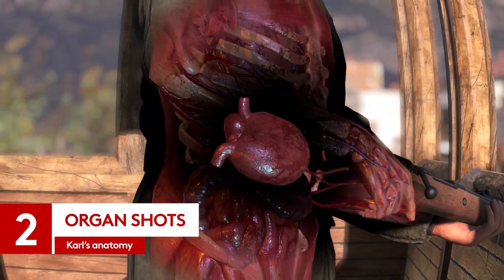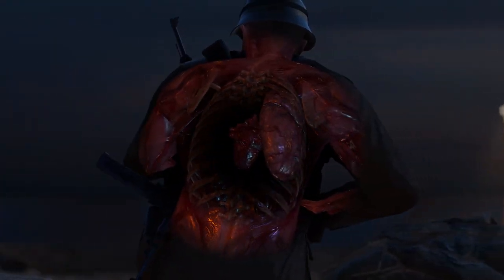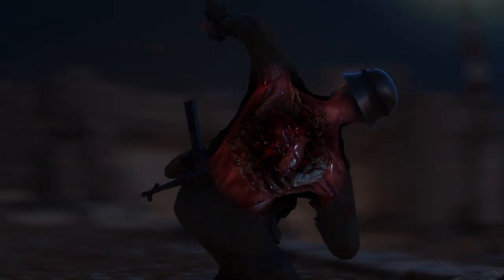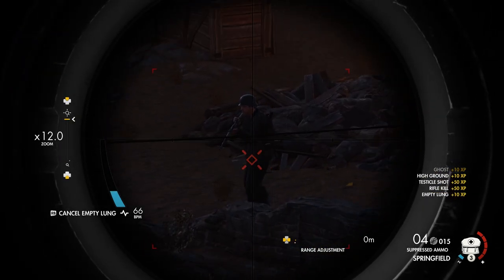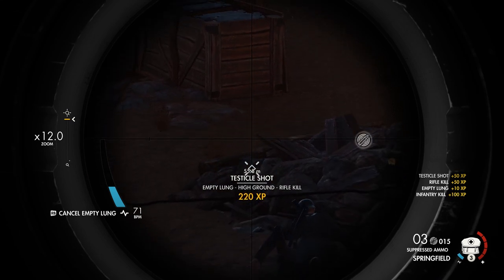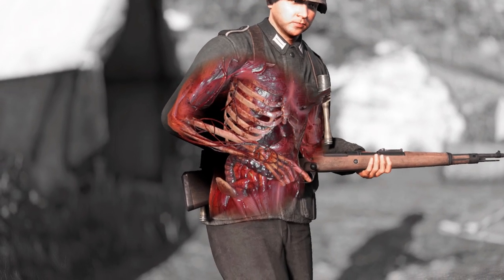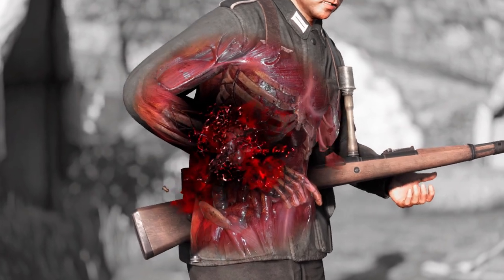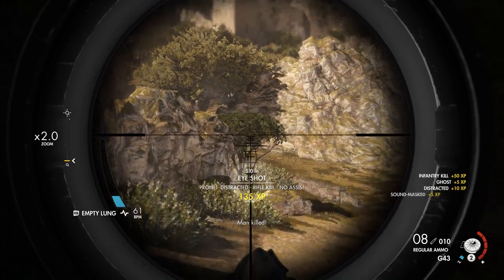Organ shots are another common demand for rifle upgrades. For the mastery skin, the M1903 Springfield wants you to shoot 20 people straight through the heart. The Mosin Nagant wants 10 liver shots to improve its stability. The Mannlicher would like 20 testicle shots for its mastery skin. The Lee Enfield asks for 25 intestine shots, also for the mastery skin. Get 20 kidney shots and the Gewehr's mastery skin is yours. And the Carcano asks for 50 eye shots for its mastery skin.